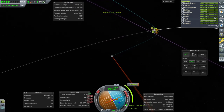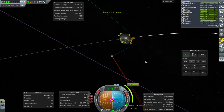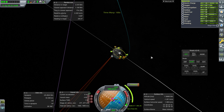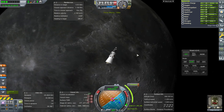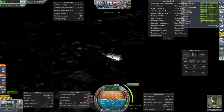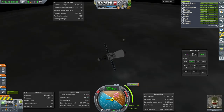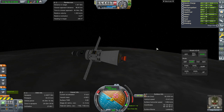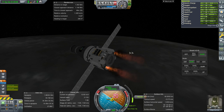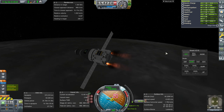The water situation looks dire, but of course we only partially filled it in the first place, so that's why it's more than half done. Okay, approaching the moon. This burn will take about a minute. I'm going to be watching the closest approach distance in MechJeb to see when to stop this burn. You can see the closest approach distance going down, and once it hits the minimum I'll stop. This is an interesting sound we've got here.